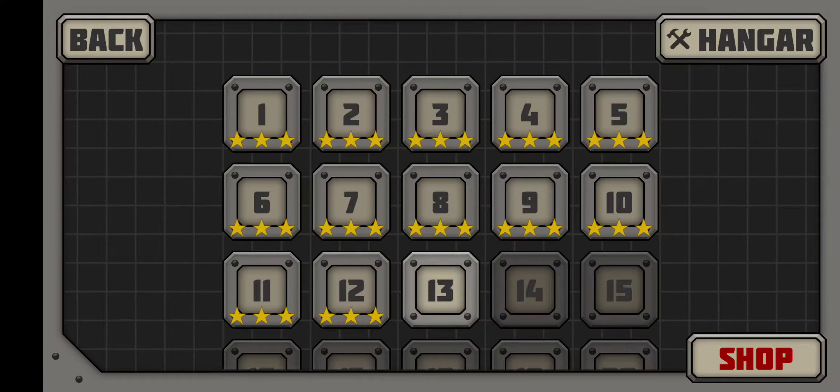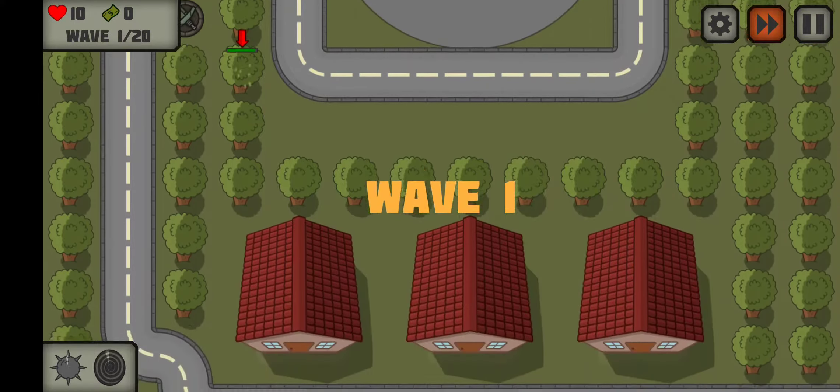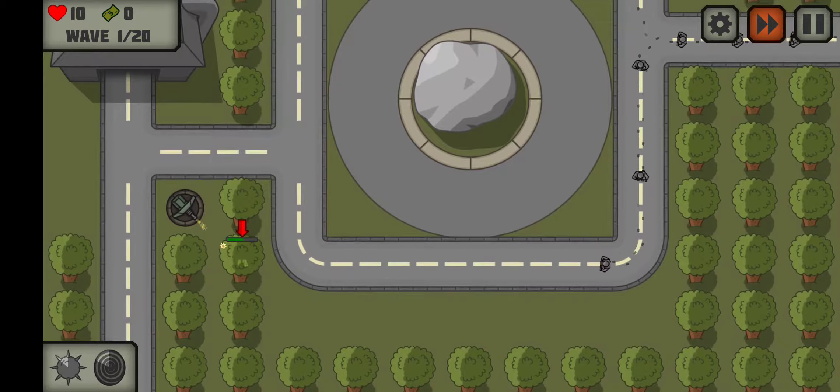You can spend more money if you like — there is money to be had out there. We're going to attack this tree because we need to put a Sniper Tower there, and we also need a Sniper Tower down here, so it gets a little iffy around Wave 5.